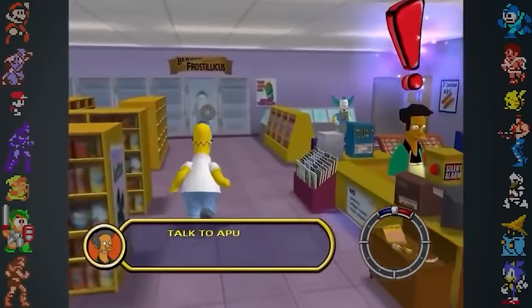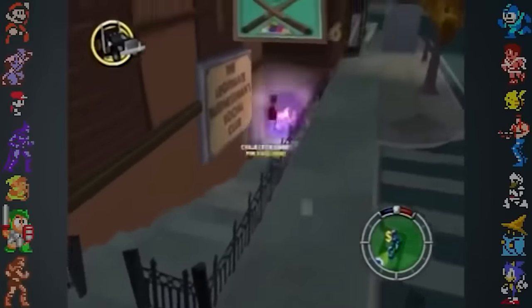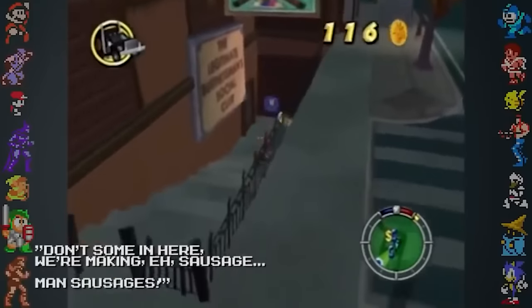Some examples include a clip of Apu saying "Hey move it whitey!" and one clip from the buzzer of the Legitimate Businessmen's Social Club that said "Don't come in here. We're making sausage. Man sausages."